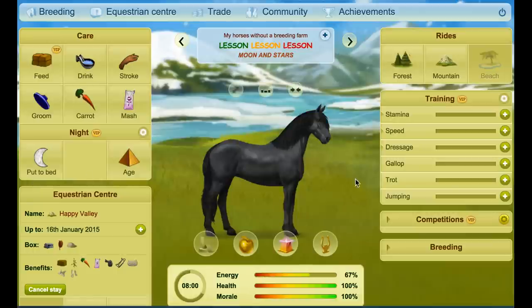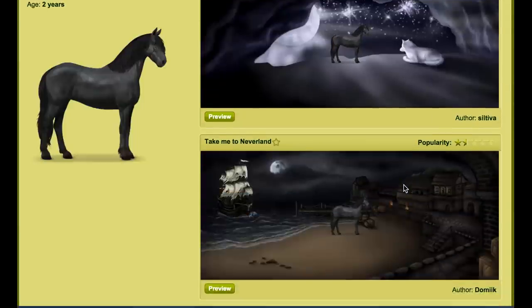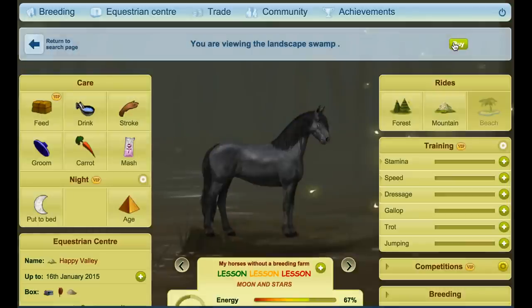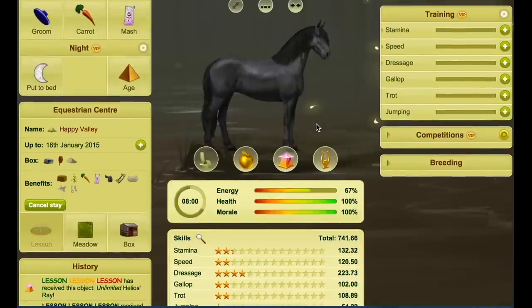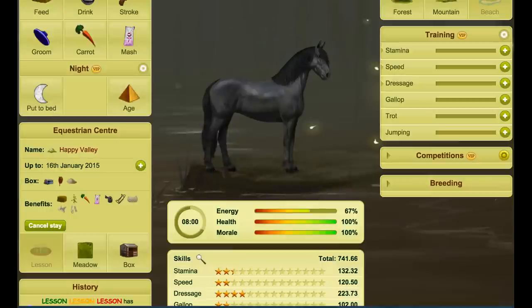I'm going to put a landscape on it — a very dark one for now just so it's more obvious. We've got an unlimited layer so we can change this again later. Once it's two years old, you want to make sure you're doing a lesson every single day until the horse is 25. That is one of the most important things to remember: lesson between two years and 25 years old, in an equestrian center with 60-equity lessons.